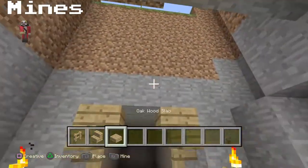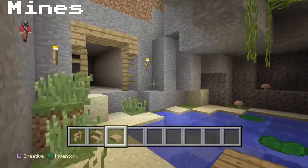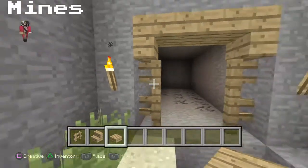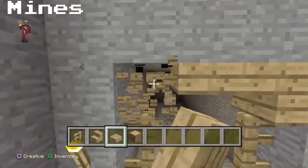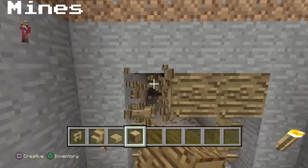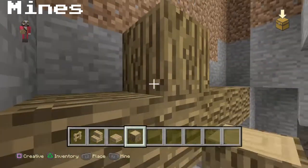Then we have the two stairs upside down and then an oak wood slab. Actually, that doesn't look too bad. It's a moderate entrance to a mine — I could do better than this by getting some oak wood. Maybe something a bit better, something that bulges out like this.